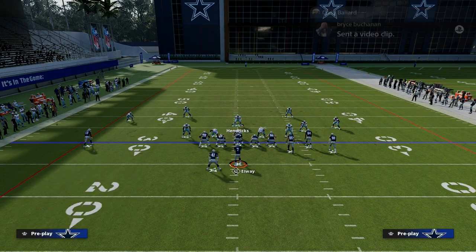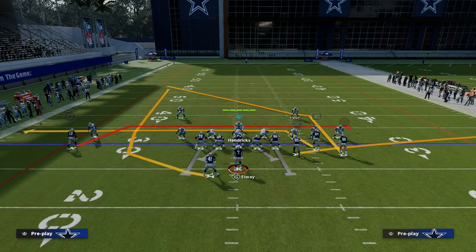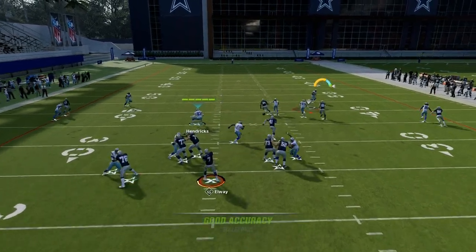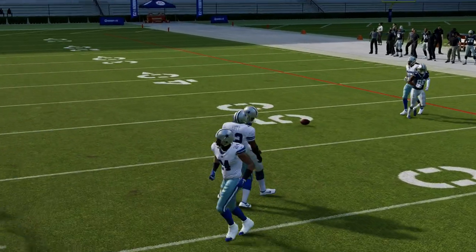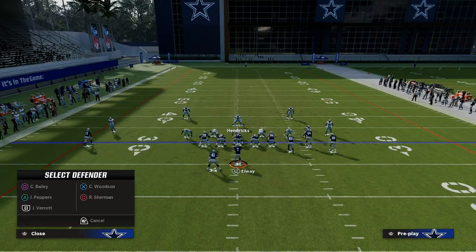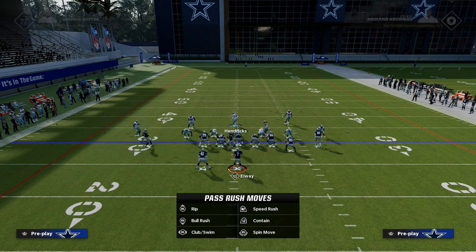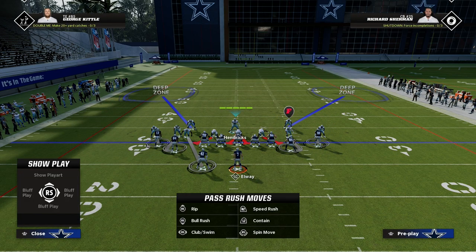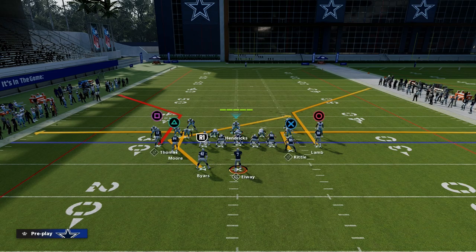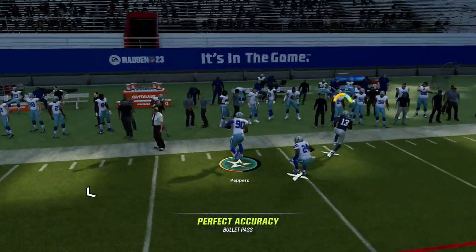Even if the corner route wins, that deep out zone knockout guy is right there. For verticals, which is a very popular play, you'll notice the wheel route is going to be bagged in that coverage — both the inside and outside wheel routes. So you're going to be able to bag a lot of different things. When people would audible from bunch to tight, everything is still intact, especially if they're running tight slots. If they try to run bench or something like that, the outside thirds do a really good job getting out there and making a play on corner routes.